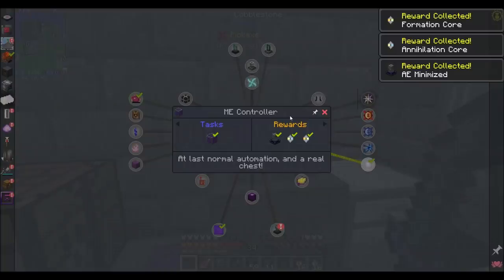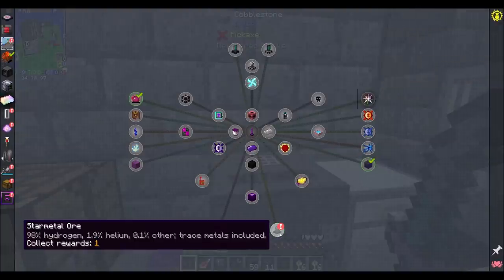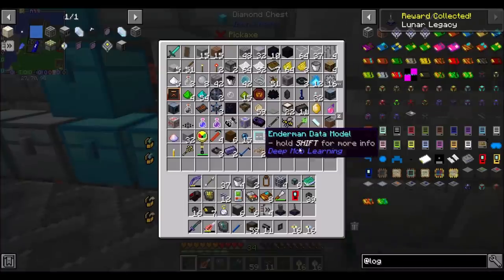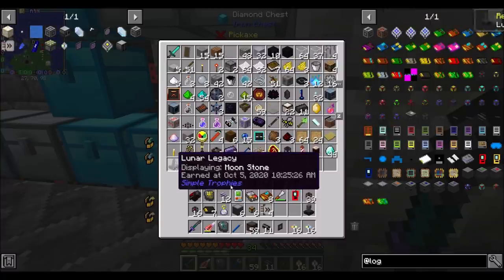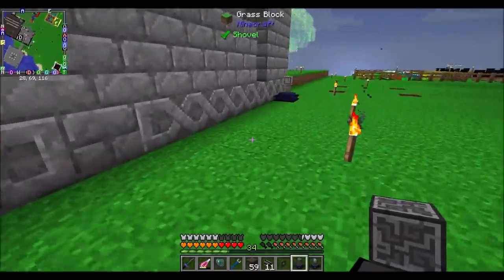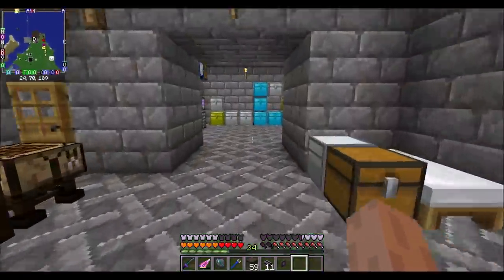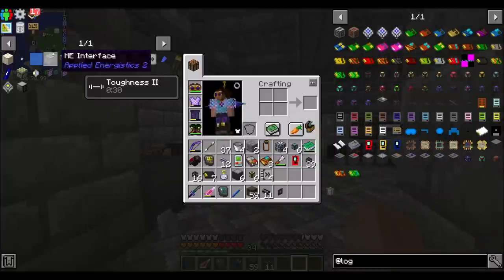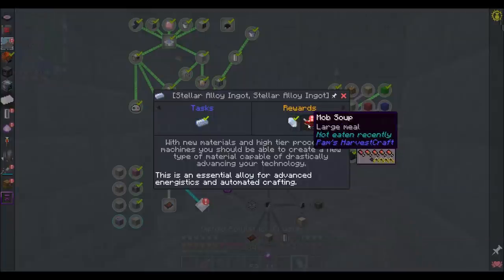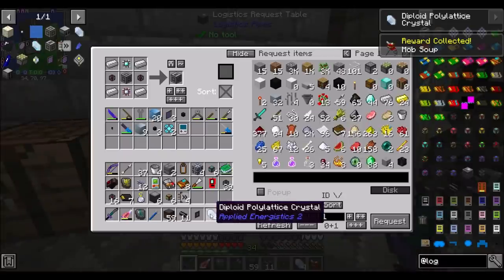Look at all those quest rewards I'm getting — ME controller, star metal ore, lunar legacy. I should probably put these out in my trophy area. I was poking around for my stellar metal stuff — it was in space, good. Thank you for diploid polylattice crystals.